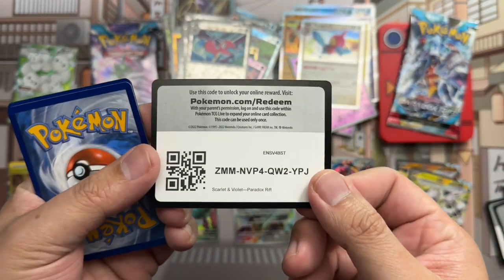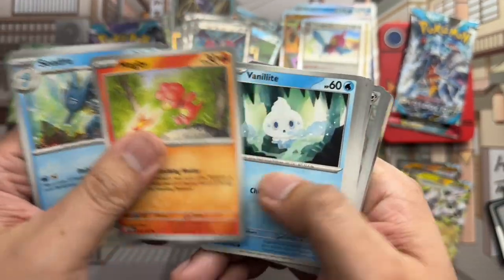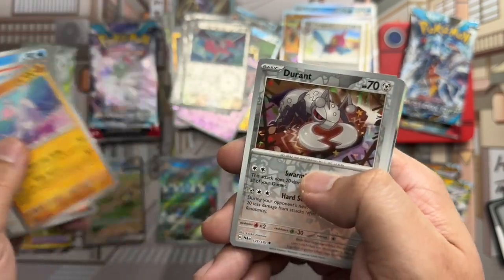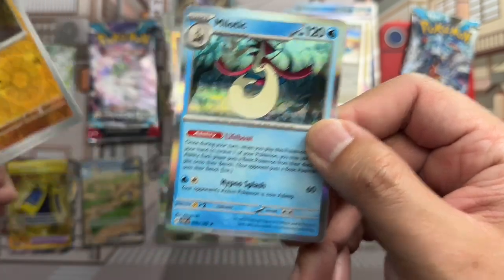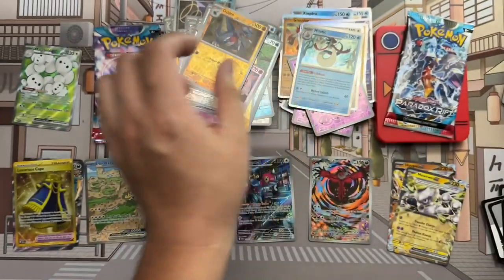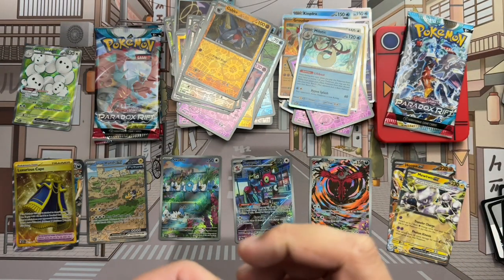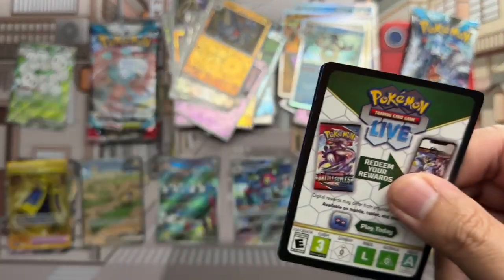Code card. Porygon, Seedra, Magby, Vendalite, Cyclizar, Turo Scenario, Mincino, Durant reverse, Gabite reverse, and Milotic holo rare. Always really like the colors of Milotic — just so eye-catching, especially when you get it on a card.